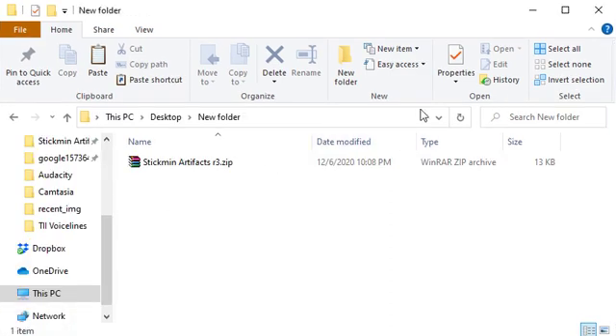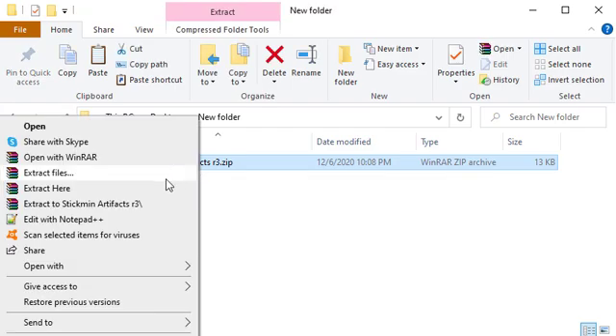Now, this is a crucial step. You must extract the zip file or else it won't work at all. Then, you drag the folder to the DataPacks folder.